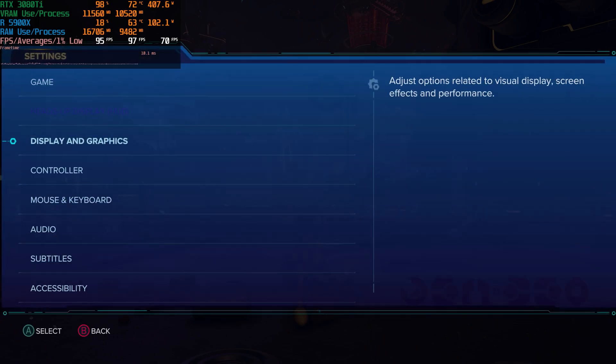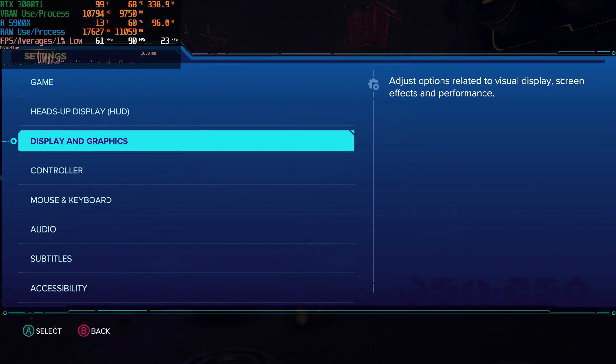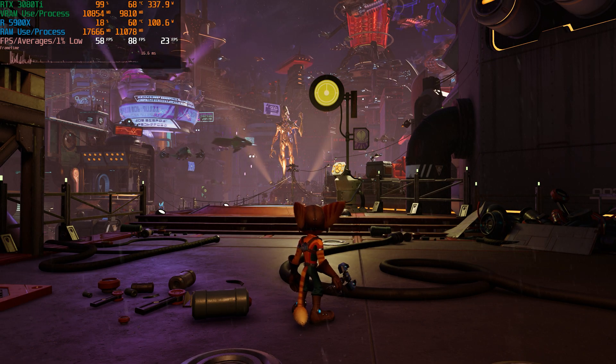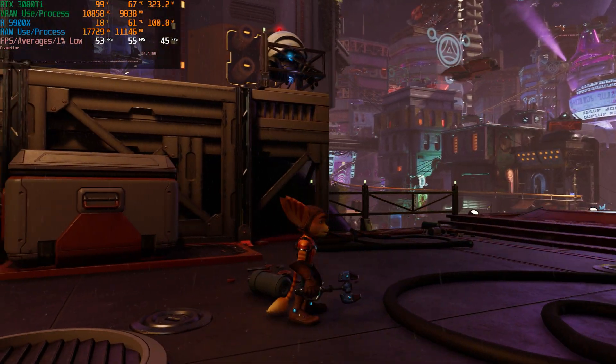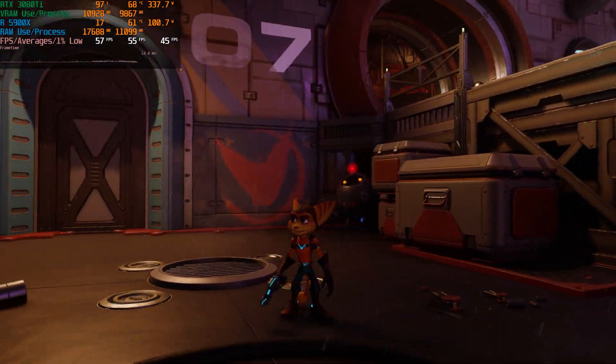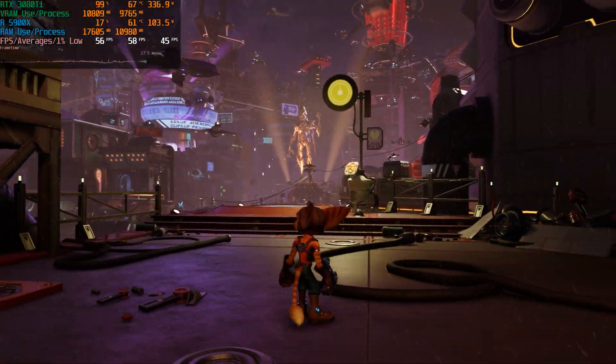Now I'm going to try putting the level of detail to very high and texture quality to very high and see what happens. Our frame rate immediately got a lot worse going from high to very high. It's just not normal behavior that your GPU power consumption drops by more than 100 watts and your frame rate tanks — that's just not normal.